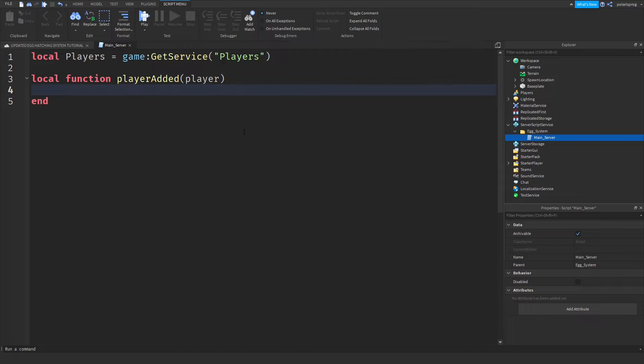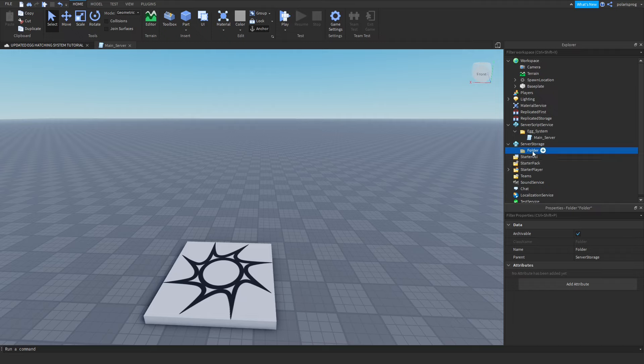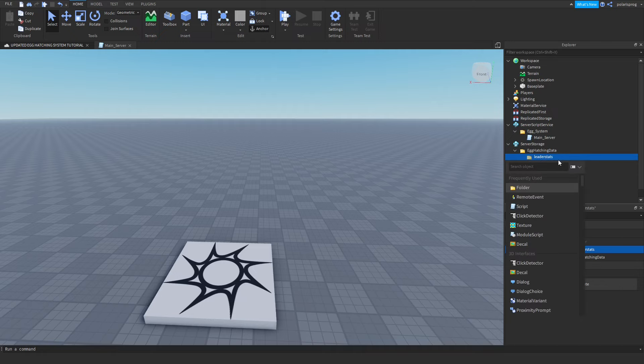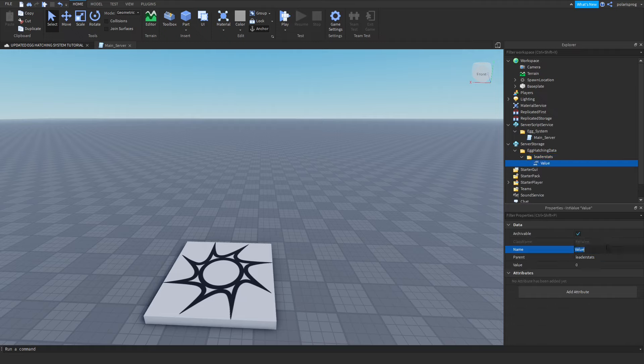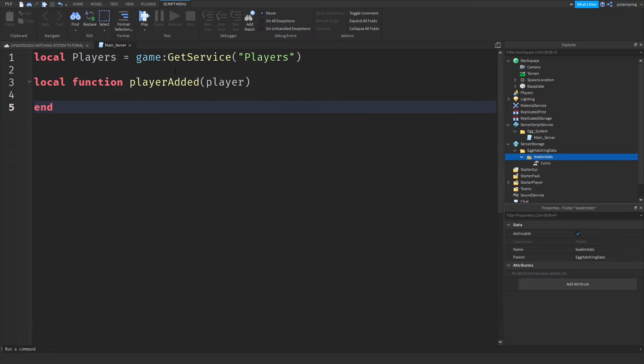I'm going to rename the folder to egg_hatching_data. After doing that, I'm going to add another folder inside of this and rename it to leaderStats. Inside of the leaderStats folder, I'm going to add an IntValue and rename it to Coins. You don't need to create a leaderStats folder if you want to add this to a game you already made, so don't do this step if you want this to work with your existing game.